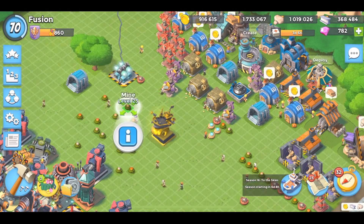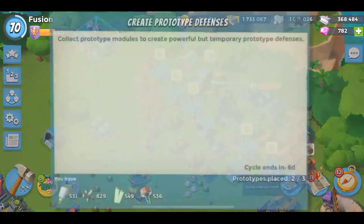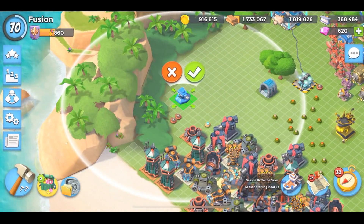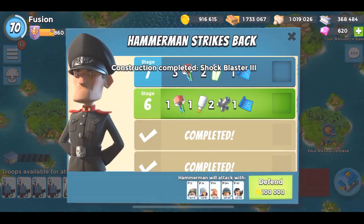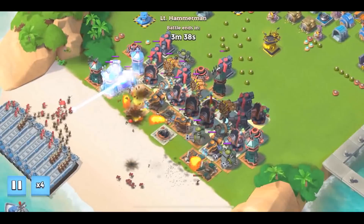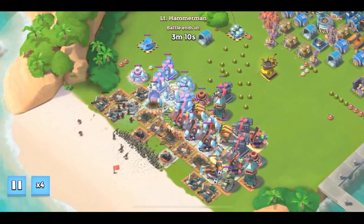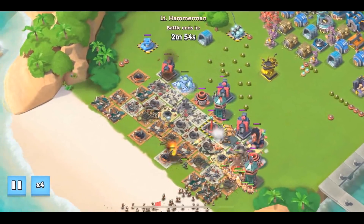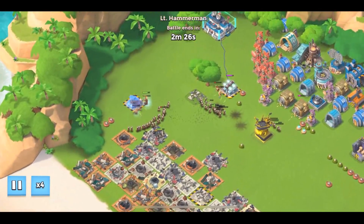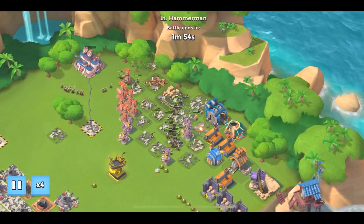All the little villagers are dressed up in Halloween costumes — that's so cute! I'm hoping the mine repositioning should be good, so I'll leave the rest. We're going to gem up a shock blaster and put it right there — perfect. The cryoneers just suck. The shock blaster on this side is definitely coming in clutch. The mines didn't help as much as I wanted, but we only had a few troops split, so maybe we can still win this.